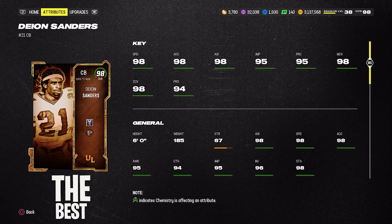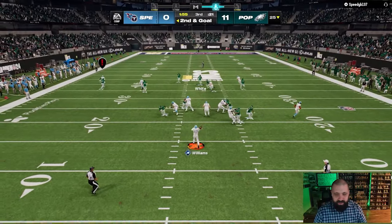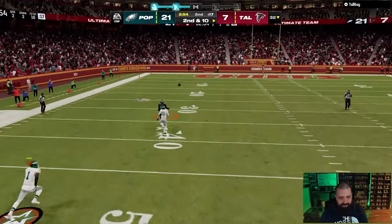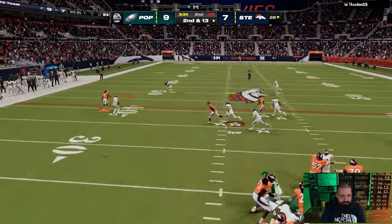One of the most versatile cards at cornerback is Deion Sanders — just came out this past weekend, only 498k. 6'0", 98 speed, 98 man coverage, 98 zone, 94 press. He also gives you Return Man as a stock zero AP ability, so you can use him as your kick returner for the rest of the year. There are three ability routes: for man coverage, Deep Route KO plus Pick Artist for one AP; for zone on the outside, Deep Zone KO plus Pick Artist for one AP; and as a slot defender blitzing off the edge, Mid Zone KO plus Pick Artist for a total of zero AP.